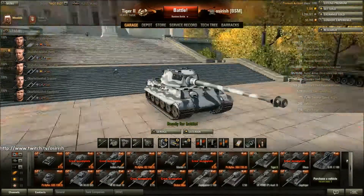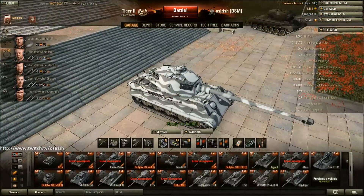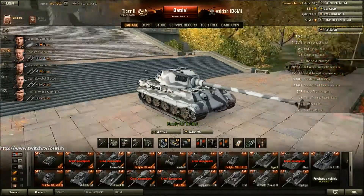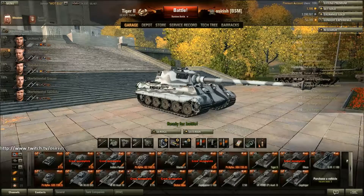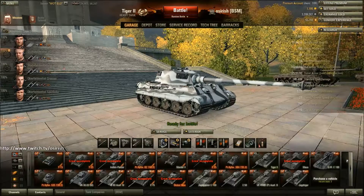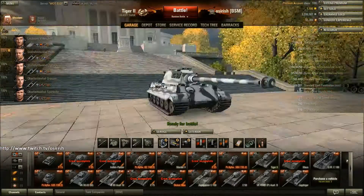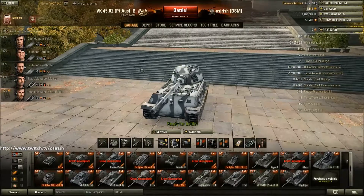The Tiger II was my first love - this was the tank I learned how to play the game in, and learned how to angle in. I love the Tiger II. Some people hate it, some people don't like the DPM, but this is a very dangerous and tough opponent. There are tanks that are arguably better at tier 8 heavy - some people would prefer the T32 because it can go hull down and has a slightly better rate of fire, others might prefer the IS-3. But the Tiger II is always going to have a place in my heart.